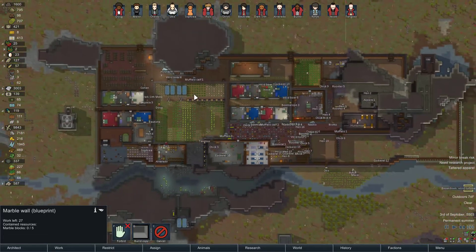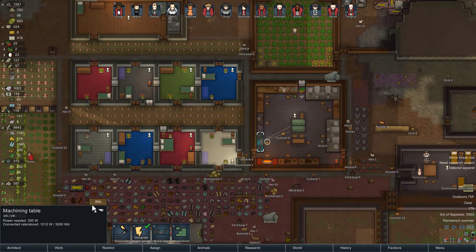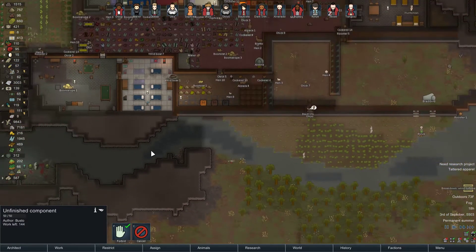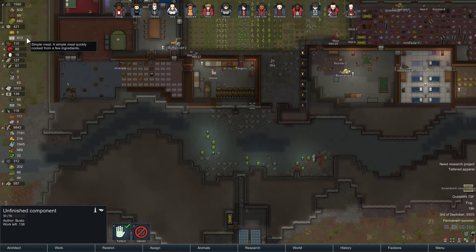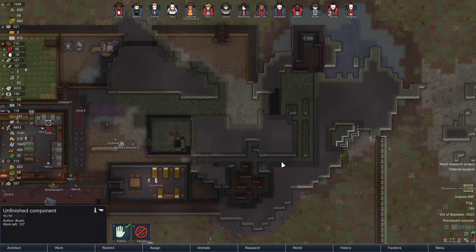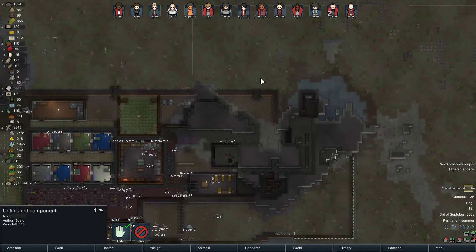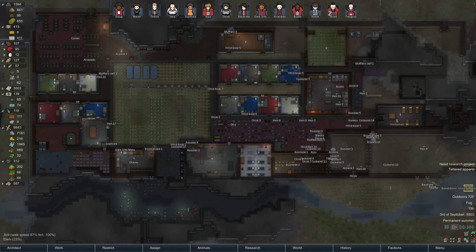Honestly, would it help to have more colonists or would that be a hindrance because we need more food? Our colony would get attacked by bigger waves. I feel like we're just at a certain point where we're going to be attacked by something we can't handle, and that's probably how this game's gonna end. But not this episode! Thanks for watching everybody — please leave comments if you enjoyed, or if you didn't. Let me know ideas you have. I really enjoyed playing with you today and I'll see you next time. Bye everybody!